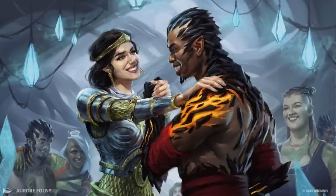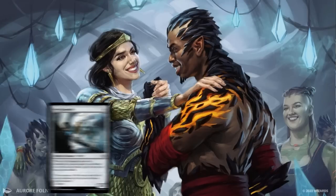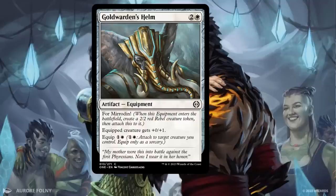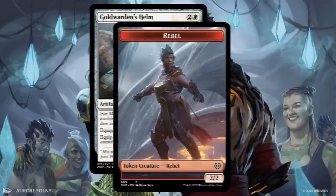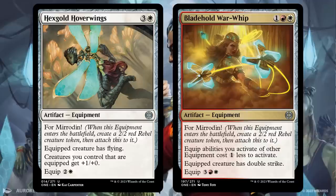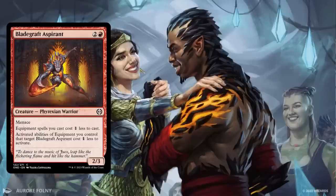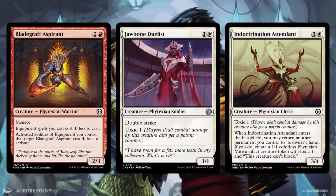Of the 134 creatures in this set, only 10 of them are not Phyrexians. Half of those are in red-white, the only color pair focused on the resistance against completion. Their lack of numbers forces them to rely on equipment to help them get the job done. This is where the Vermiridin equipment come in. Each one enters the battlefield with a 2/2 rebel stuck to it, which means you can count them as creature slots in your deck. Special mentions go to Hexgold Hover Wings, which pumps all your equipped creatures even if it's not equipped, and Bladehold War Whip, which reduces your equip costs. Unfortunately, you're probably going to have to recruit a few Phyrexians to your cause. Bladegraft Aspirant cheapens your costs even more, Jawbone Duelist gets double use out of stat bonuses, and Indoctrination Attendant picks up your equipment to let you create more rebel tokens.